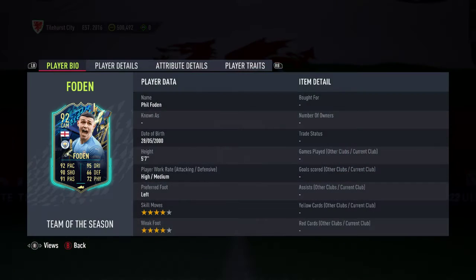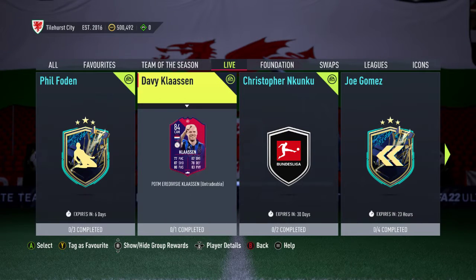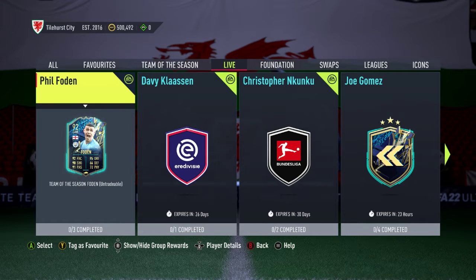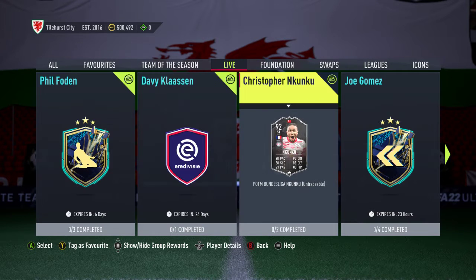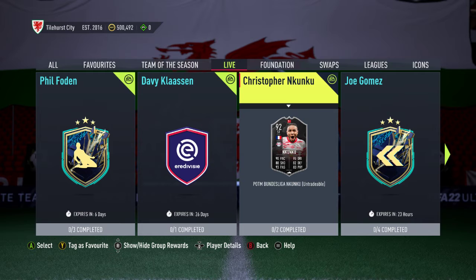And obviously, should you want to, you can convert him into a striker, because he's a central attacking midfielder card. He's there for six days. We've got this 92 — let's have a look. They're pretty similar cards. Foden's shooting is a little higher. The passing is lower. Shooting is higher, and the physicals are better for Nkunku.